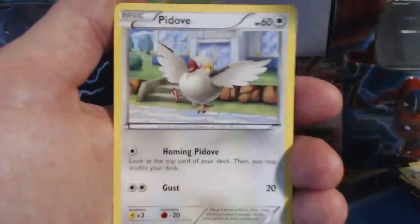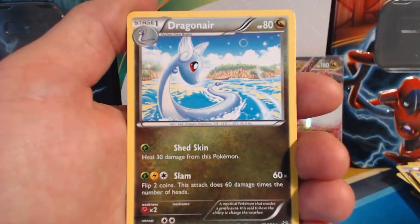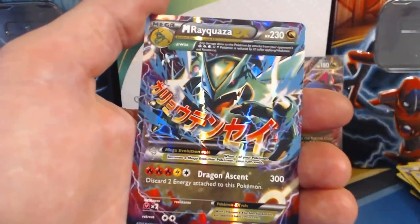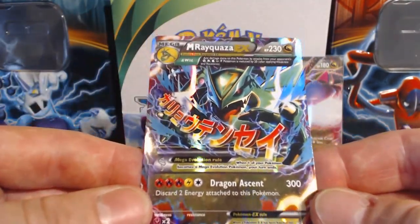There's a special card in here I just kind of thought — Exeggcute, Fletchling, Pikachu, here comes Pidove, Bagon, we're getting closer. Double Dragon Energy, Dragonair, Reverse Holographic Dustox — that is a rare card, very nice — followed by a Mega Rayquaza EX.